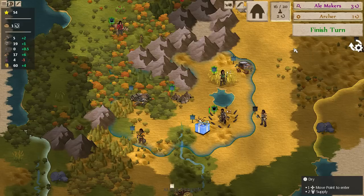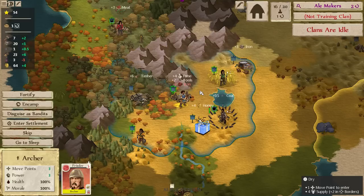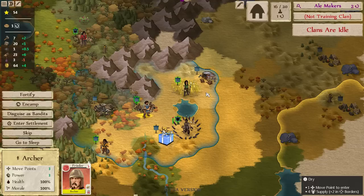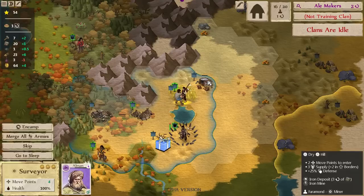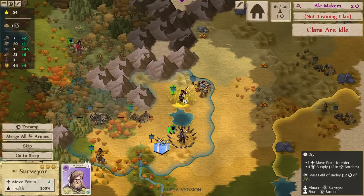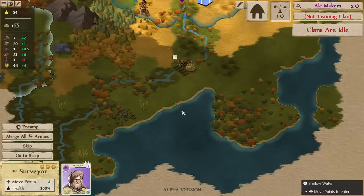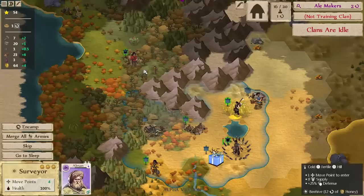Our archer should be done next turn, so that will work out for us at least. We scared him off — he knows better than to mess with us. We have quite a bit of shenanigans going on over here so I'm going to set up shop on this hill — it'll give us a little bit more vision so we can see over trees. Hills let you see over things but they don't increase your range, so on a big flat expanse there's nothing to see over.